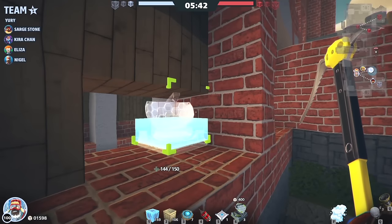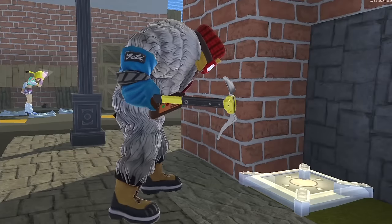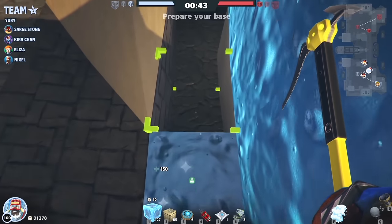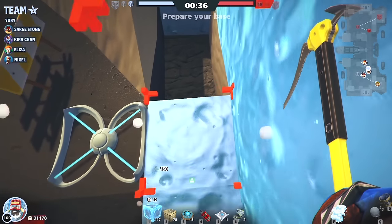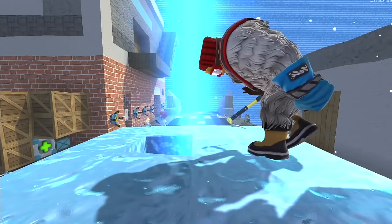Yuri's primary task is getting down a few key radars and a respawn pad for his team's defense. He then places his unique ice block around the front cube, which Nigel covers with cal drops. He finishes off his frosty defenses and gets ready for the game to start.